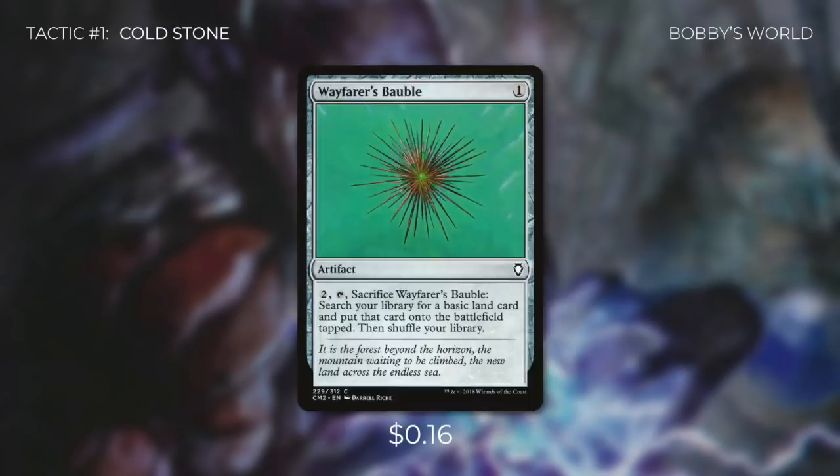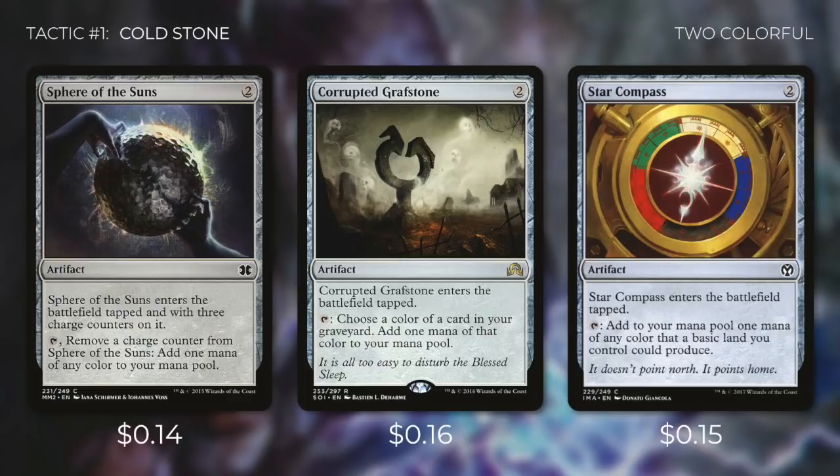Let's go on to tactic number one: Mana Base. First up there's Wayfarer's Bauble, which we can pay 2 to tap and sacrifice to search our library for a basic land and put it into play tapped. Then there's Sphere of the Suns, which enters the battlefield tapped with three charge counters on it, and we can tap it to remove one of those charge counters to add one mana of any color to our mana pool. Next up there's Corrupted Grafstone, which enters the battlefield tapped, and we can tap it to choose the color of a card in our graveyard and add one mana of that color. With all the drawing and discarding in this deck, it's very easy to get cards into our graveyard.